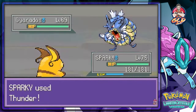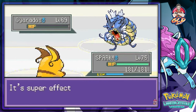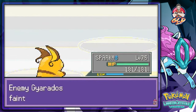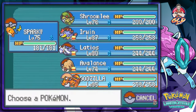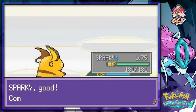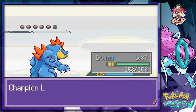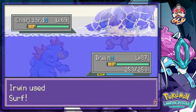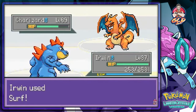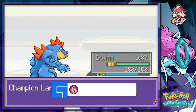Here we go - Thunder! And yes sir, it does it! He will be coming out with a Charizard, so let's go with Erwin right here. Surf attack for the win! Oh yes, finish him off - there we go. As you can see he has no chance against me.